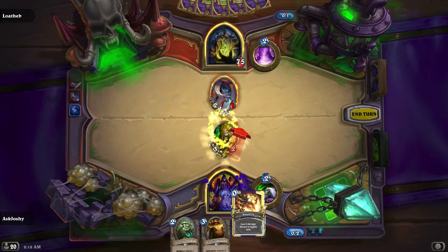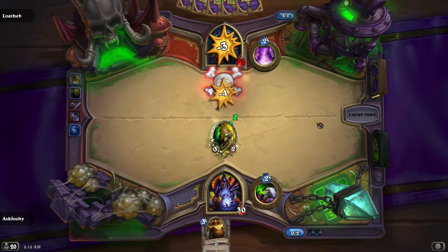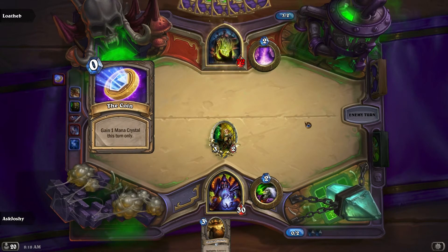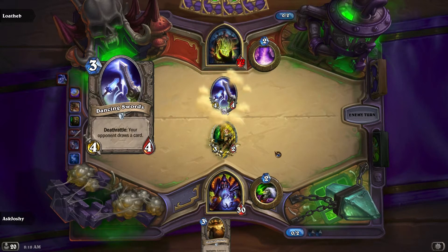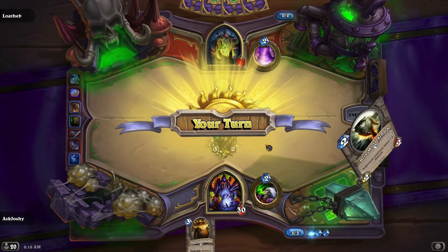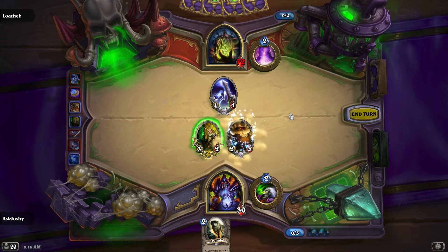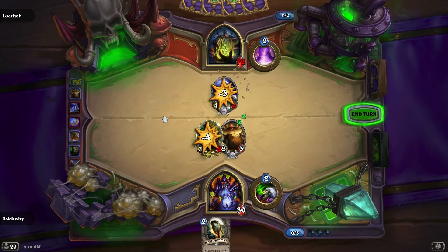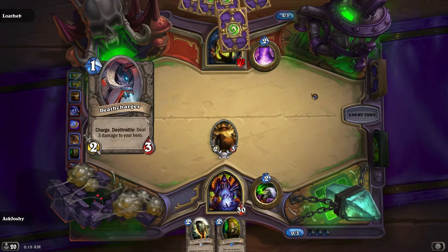I'll play this and then Soulfire it. I'd rather discard the Owl than the Harvest Golem, unless he plays a bunch of big taunters. Dancing Swords: your opponent draws a card. Let's see if Harvest Golem can take him out with the knife thrown by Knife Juggler. Another Knife Juggler — a great turn four setup.